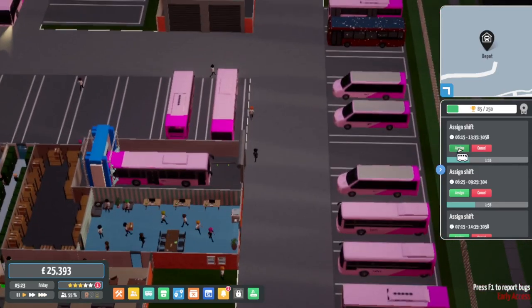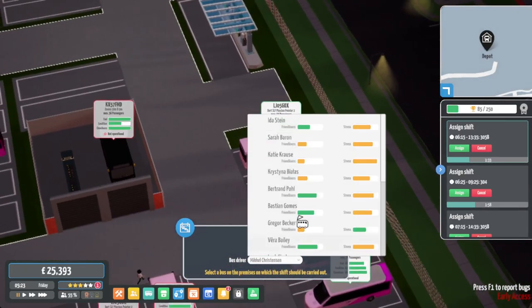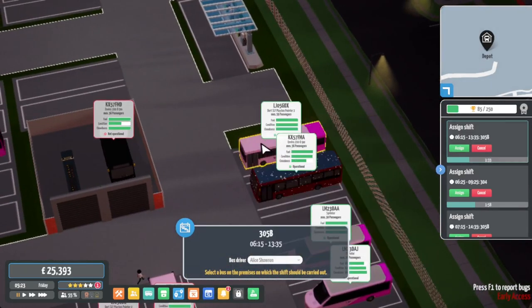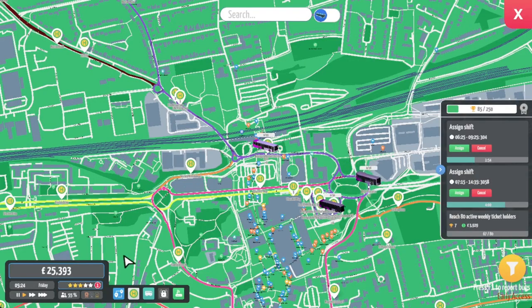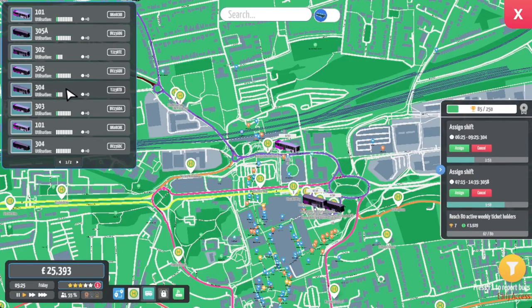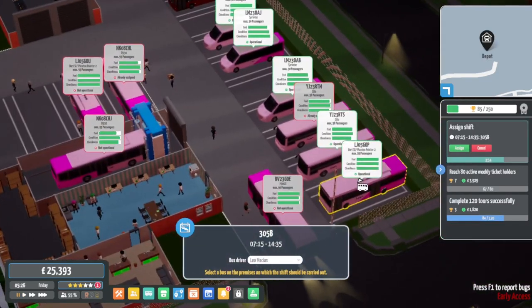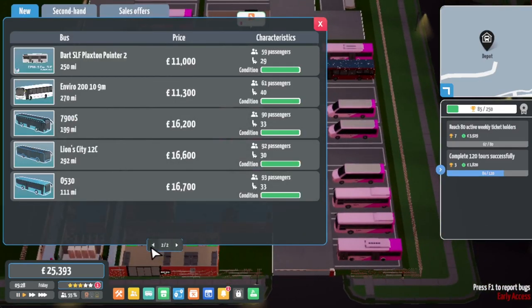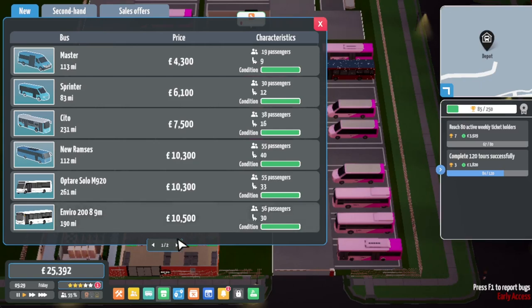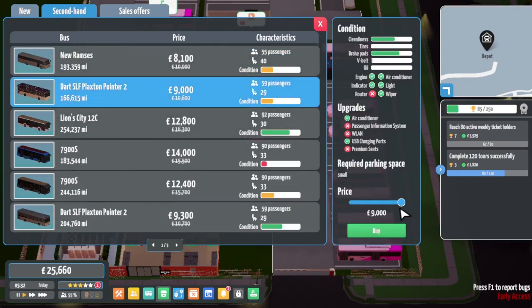We have another 305B shift - let's get another driver out on there. 304 is Citaros for now. The 305B again needs another Dart please. We need more Darts, they are useful. We could also do with more Enviro 200s and maybe play with the Optare Solos as well. Let's get another Dart in the fleet - second hand. Let's go for £7.75k - can you take that? You do, lovely. Needs a wash outside and paint job, then we can get it out in service.